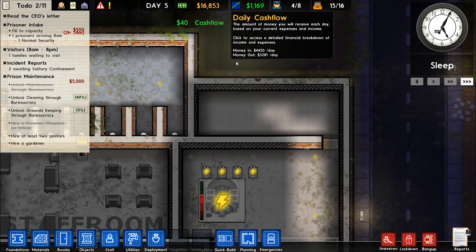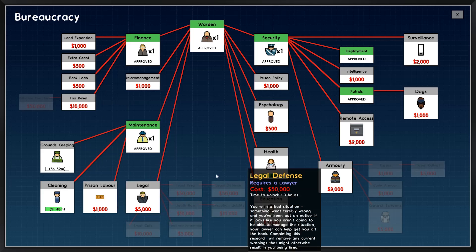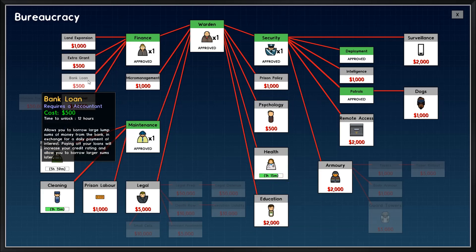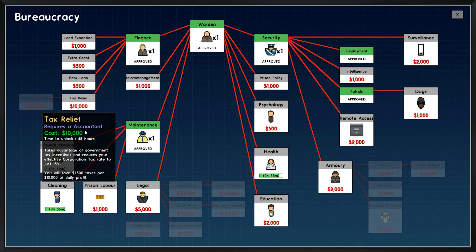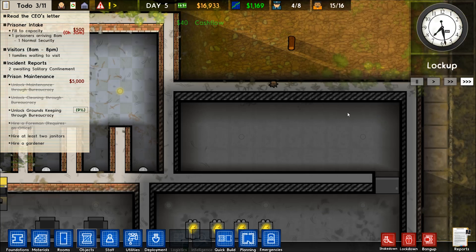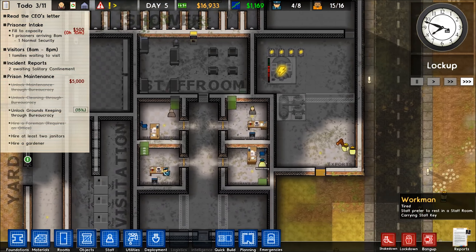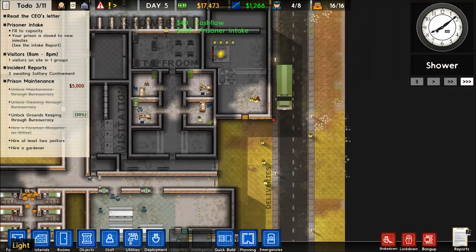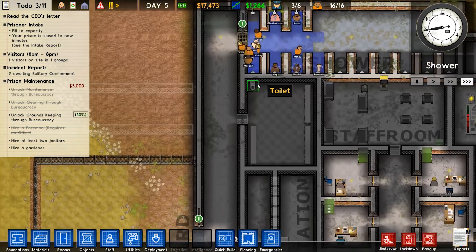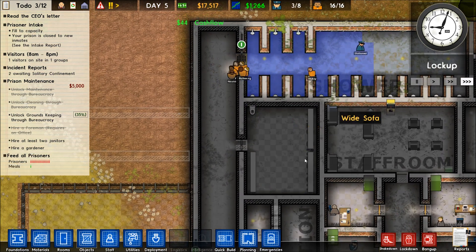We built three visitor booths — nice staff room going. In the bureaucracy stage we've almost got the janitor unlocked, just need the gardener now. We have extra grants — tax relief. How much is our prison worth? It's worth negative ten thousand — there was a death in the prison. We'll get a medical unit going very soon.